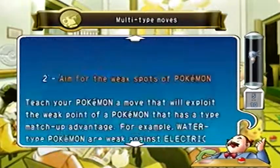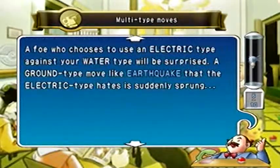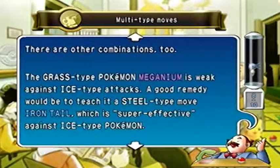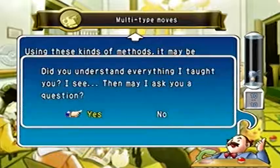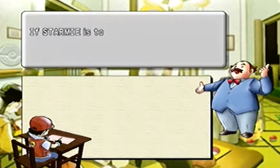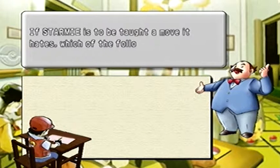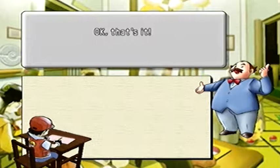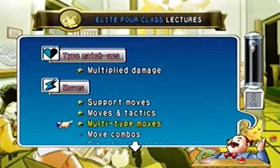This section covers multi-type move coverage — teaching your Pokemon a wide array of moves with different types so you have coverage over many things. For instance, giving a Pokemon like Miltank Thunder Punch and Earthquake covers a lot of different matchups. That's essentially what Earl is trying to say: have a wide variety of attack types to cover different situations.